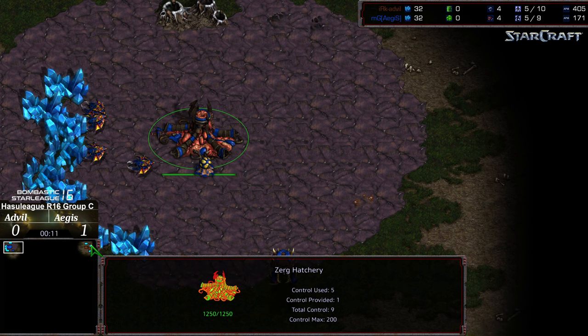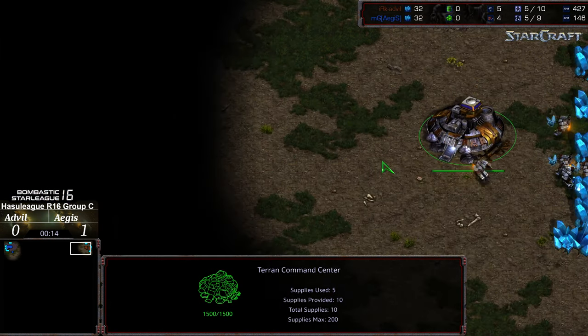Up to the left-hand corner we have Aegis starting as the blue Zerg, upper right-hand corner we have Advil starting as the brown Terran.